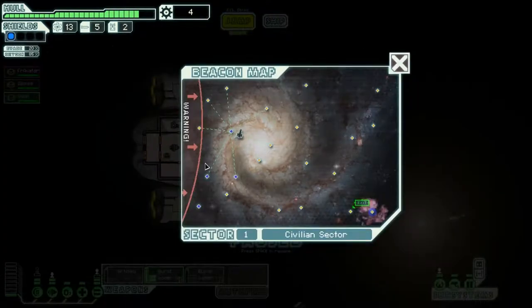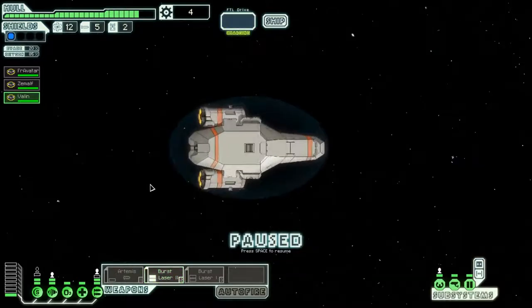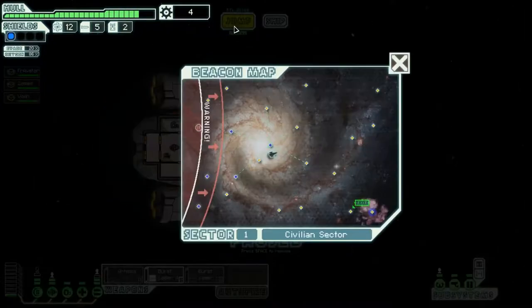Next turn, this is where the rebel fleet will be, so we might as well push forward. The exit is this way. One jump leads to nothing but empty space — no purpose other than a connection. Let's push forward.